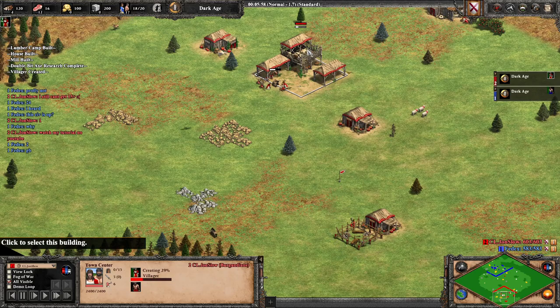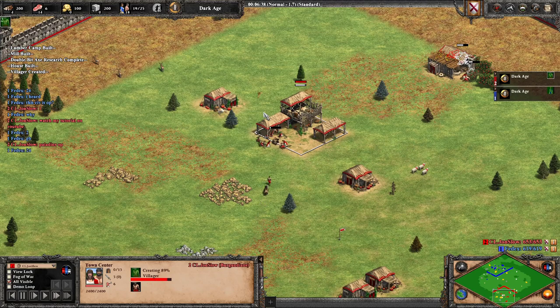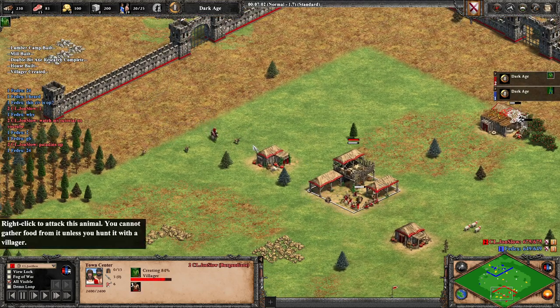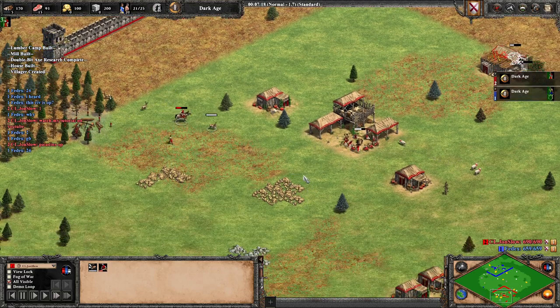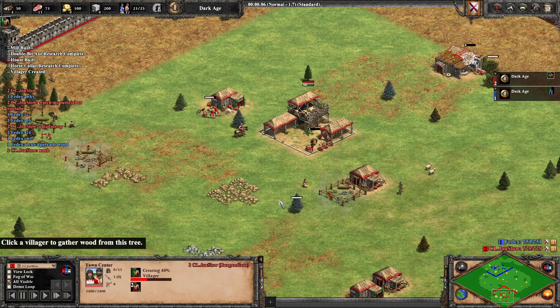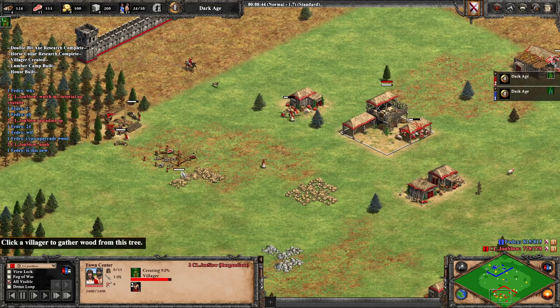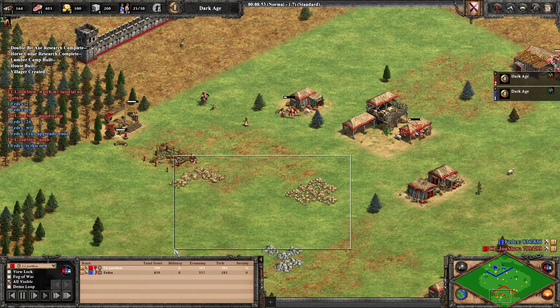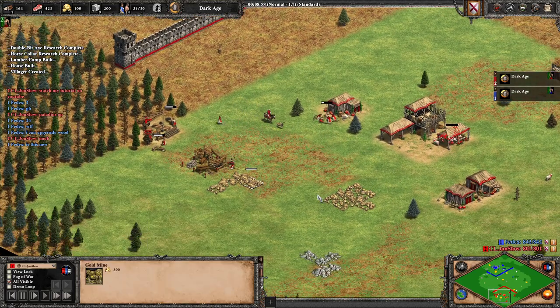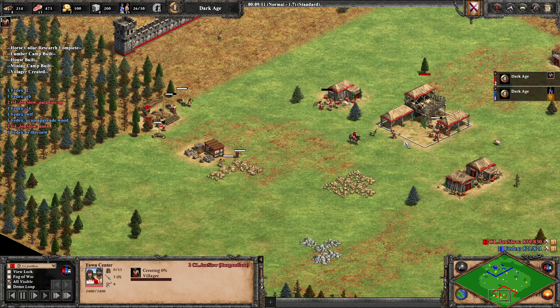You don't want to lose a scout in dark age, so if you didn't lure the deer you should not engage — that's why I ran away and just lost some HP. We get the deer, attack the lumber camp, put two on wood, two on gold. I usually like to take the forward gold first in case I get pushed, then I can take the gold at the back. This time it's not that critical, but I prefer to save the back gold as a safe source just in case.